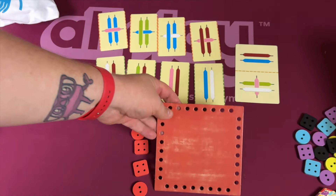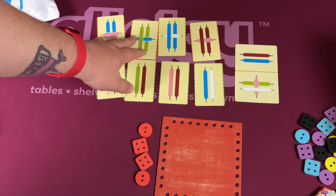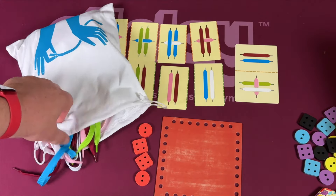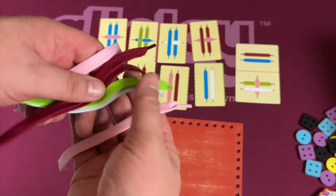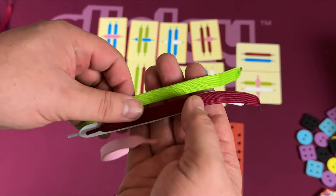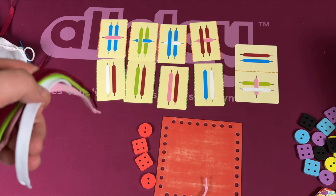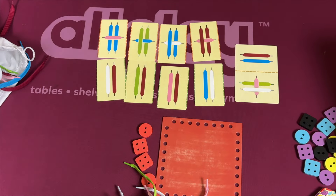In this game, each person gets their little loom, along with four buttons — two round, two square. You put some random scoring cards out in the middle of the table. Then you have a big bag full of different strings. At the beginning of each round, you're going to pull out five strings, take one, keep it, and pass the rest to the person on your left.